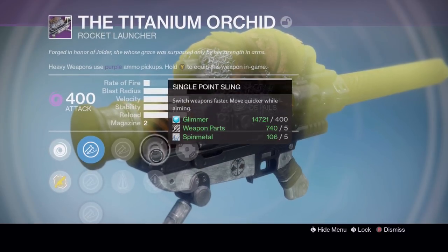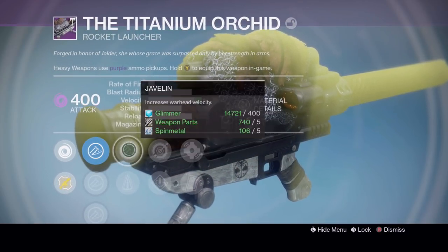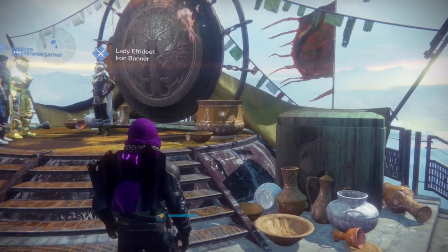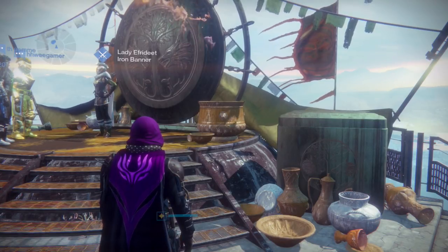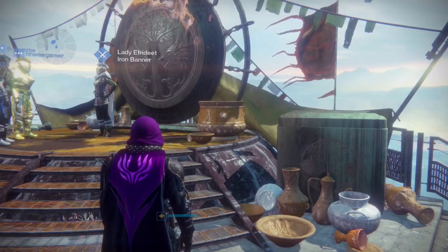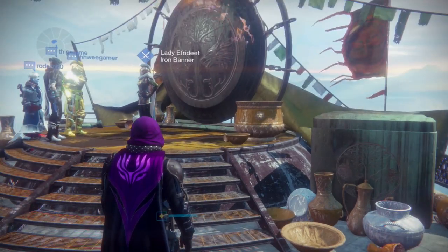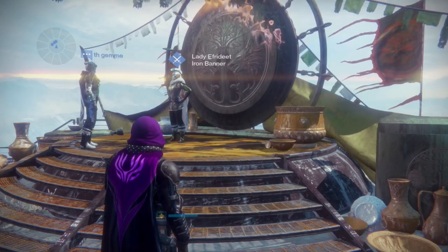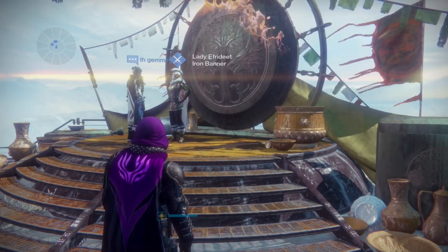The Titanium Orchid has Grenades and Horseshoes, Clown Cartridge, Single Point Sling, Speed Reload, Javelin, and Perfect Balance — not the greatest perks. It's really weird to have this being the last Iron Banner of Destiny 1. It makes you realize this is it. Of course the game's not going to be gone, but the player base is going to be really lowered, and it's kind of a sad thought.